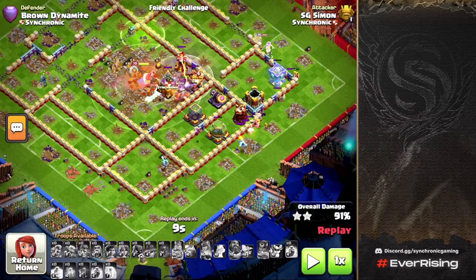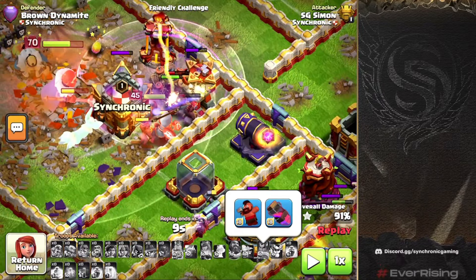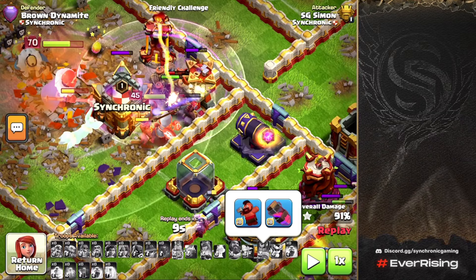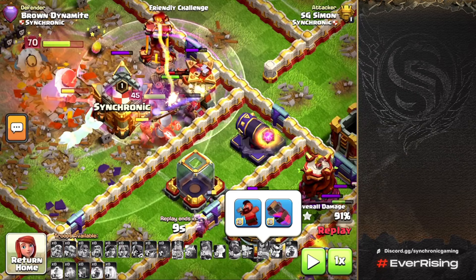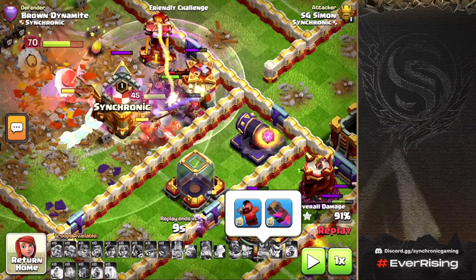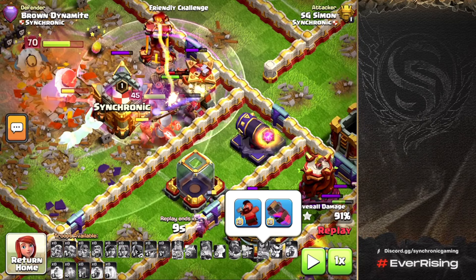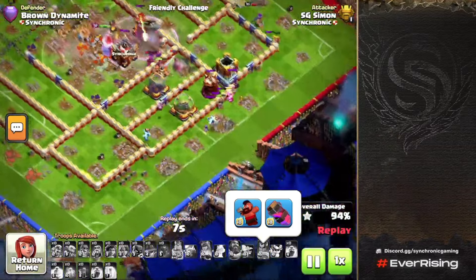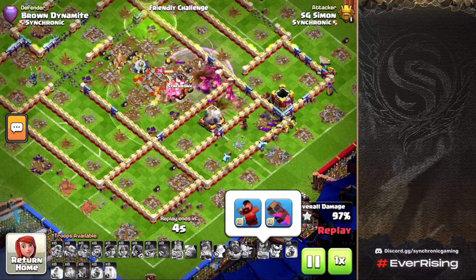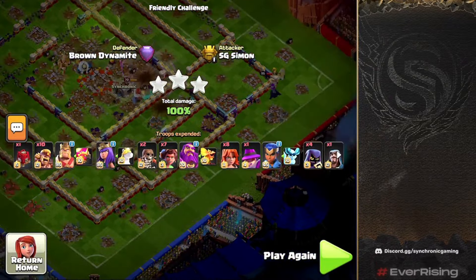This is something to really focus on — the Royal Champion equipment. The two best RC equipment items for this army are the Hog Puppet and the Haste Vial. If you're using a different RC setup, switch to these and level them up as quickly as possible. They will change how easily you can triple max Town Hall 16 bases with Root Riders. The Hogs clean up and the Haste Vial carries the remainder for another three-star by Simon.